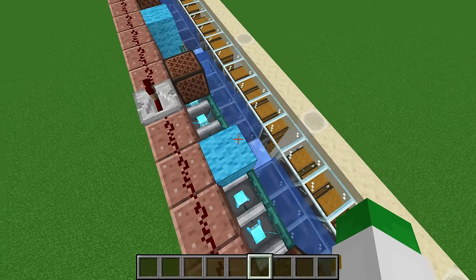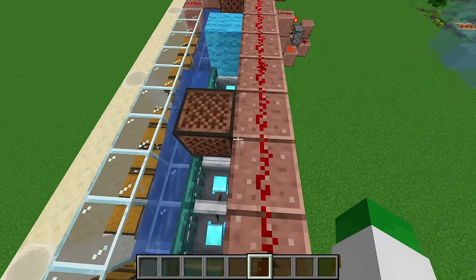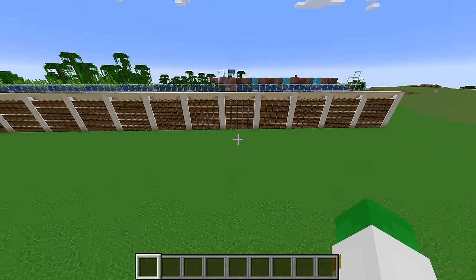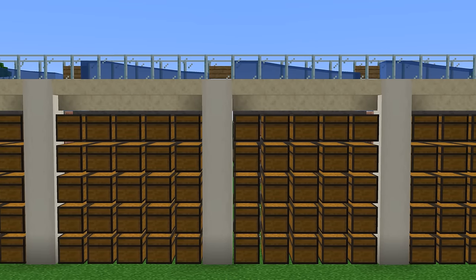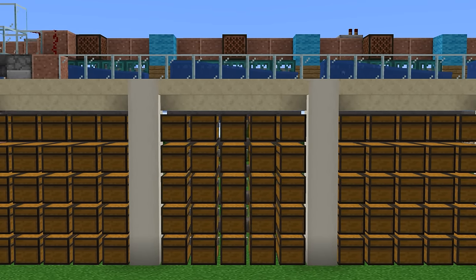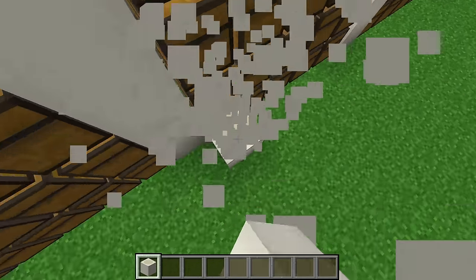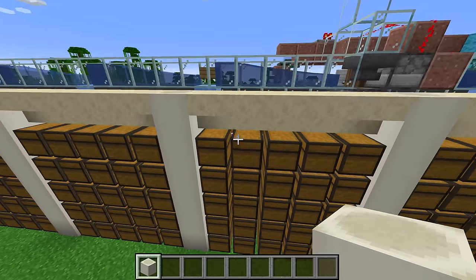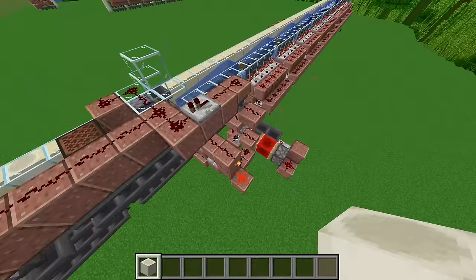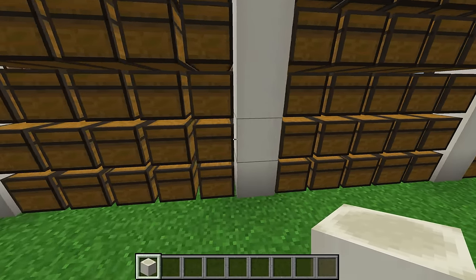If you already have a sorting system that you want to upgrade or you just want to learn more about allay sorting, I'll show all of that as well. One of my favorite parts about this farm design is that from the visible part of the sorting machine, you actually do not see any difference between the stackable and unstackable areas, which is great. In this design there's absolutely no difference, and even when we convert from one type of sorting to the other, this entire system fits between the pillars seamlessly.